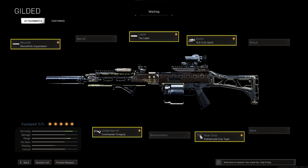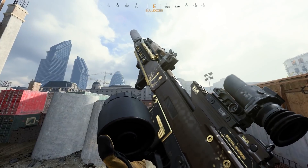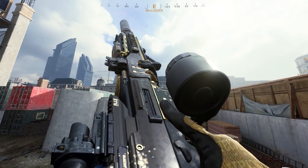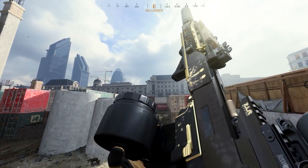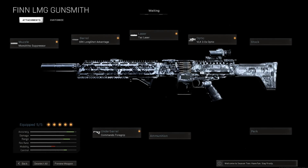The Holger 26 comes equipped with a 100-round mag and has by far the fastest reload animation in the entire LMG class, so you don't have to worry about ammo attachments or sleight of hand. It's best used at mid-range and longer. The damage per bullet is low, but you can easily hit people over and over because of zero recoil — it's a laser beam. If you liked the Kilo for all those months, take a look at the Holger 26; it's basically the LMG version of the Kilo.